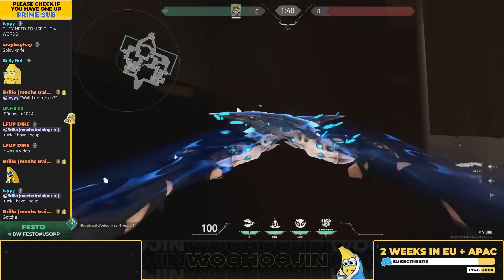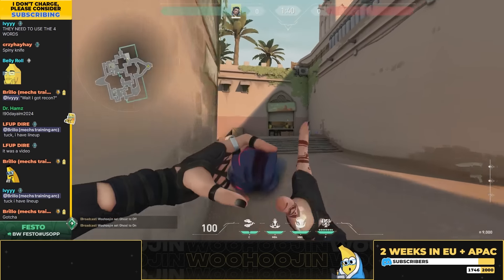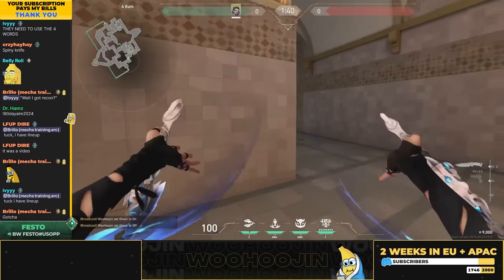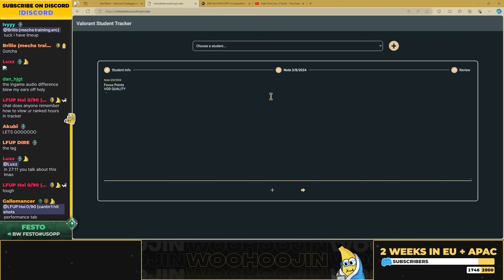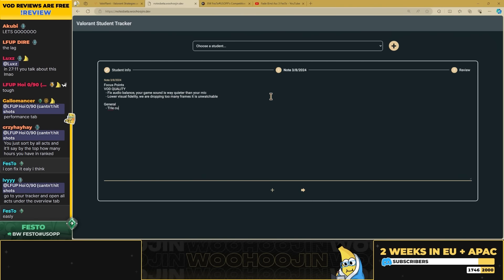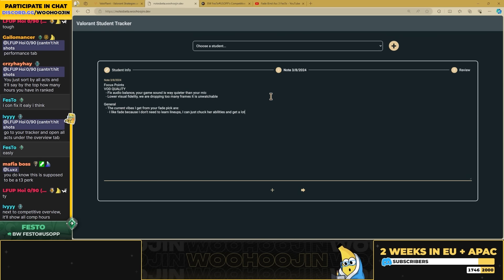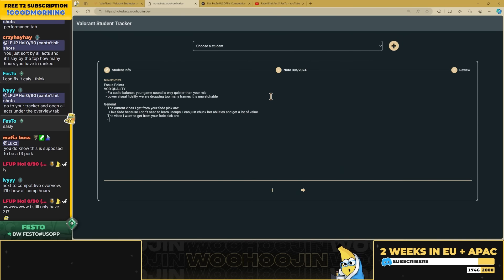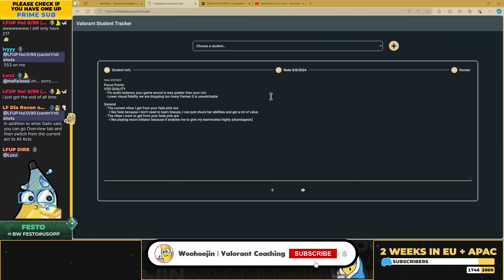If you tell them, this round will convert so much more often. We basically lost this round because we didn't tell our team that we had an eye and didn't tell them to play slow. Your eye here does not go far enough — your eye is landing like they can just wait right here. Land your eye out here and it reveals everyone, they can't tuck from it. Fix audio balance — your game sound is way quieter than your mic. The vibes I get from your Fade pick are: 'I like Fade because I don't need to learn lineups, I can just chuck her abilities and get value.' The vibes I want to get from your Fade pick: 'I like playing recon initiator because it enables me to give my teammates highly advantageous duels with some simple preparation and communication.'